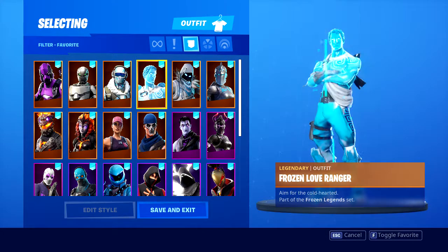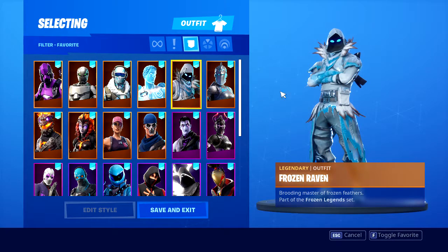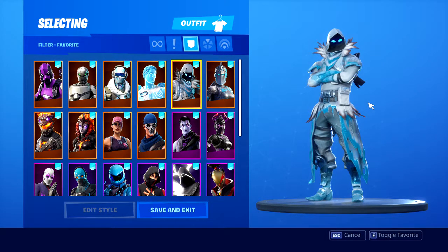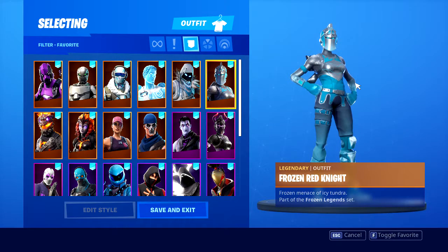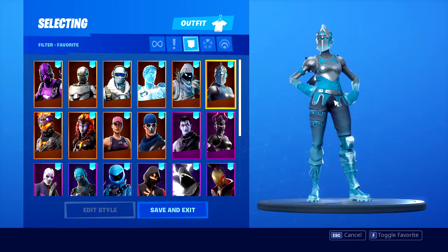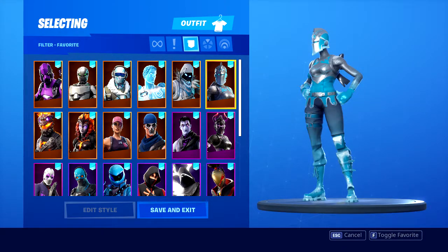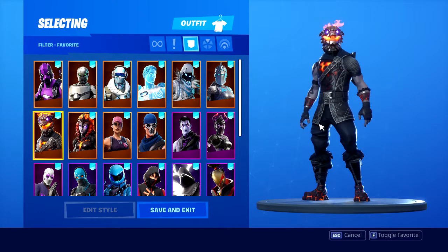Then you got the Frozen set. You got the Frozen Love Ranger - everybody likes him for the wings of course. You got the Frozen Raven, which was one of the most hyped skins back in like season three. This skin was just so nice looking, it was clean - whenever you seen someone running at you with it you were pretty scared. And then you got the Frozen Red Knight, pretty nice.